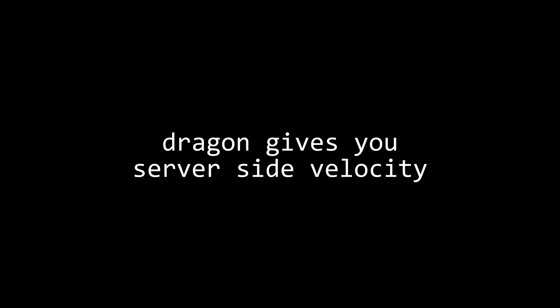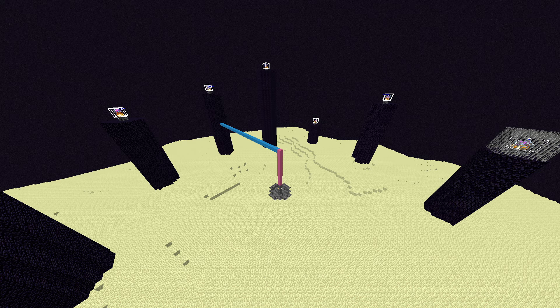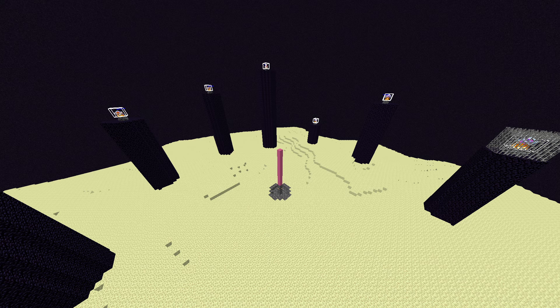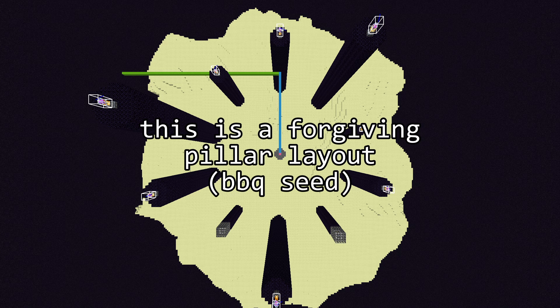The next thing you need to know about is bonking. On the server, your server-side velocity actually moves you each tick, but since you haven't gotten hit yet, it puts you back. What this means is that if when you're getting launched you're hitting something — say an obsidian pillar — you lose your velocity on the server side. The arrow only cares about server-side velocity, so if you bonk, your one-shot will fail. Bonking is completely random if you do the basic method. Also, the server doesn't move you in a diagonal line — first it moves you along the y-axis, then either the x- or z-axis (whichever has more velocity), then finally the remaining axis. So you can bonk on a tower to the east or west but still have enough velocity for one-shot if the towers to the north or south are smaller. This means the layout of the pillars matters a lot.